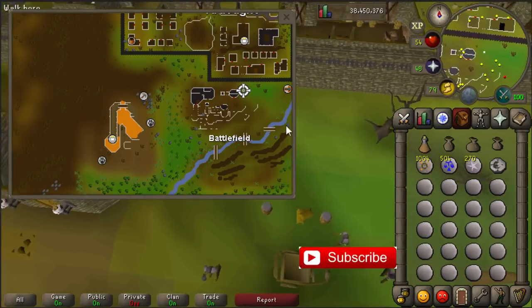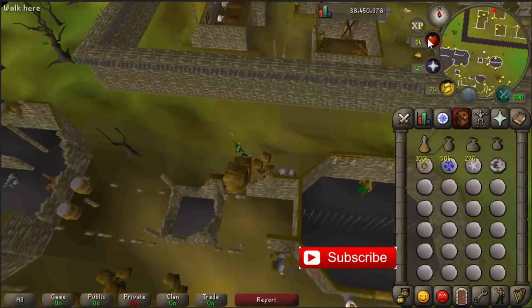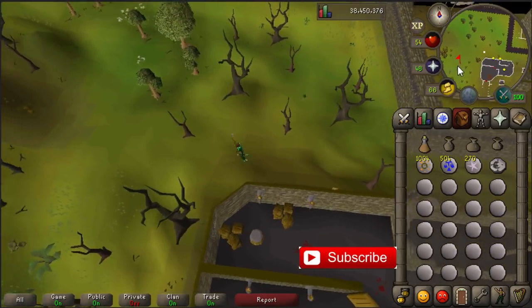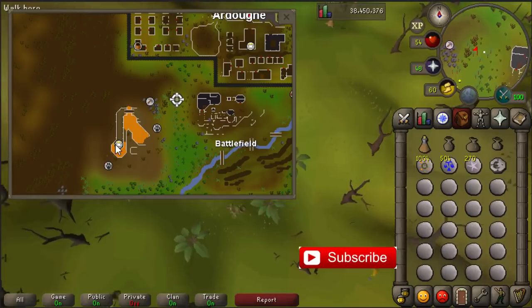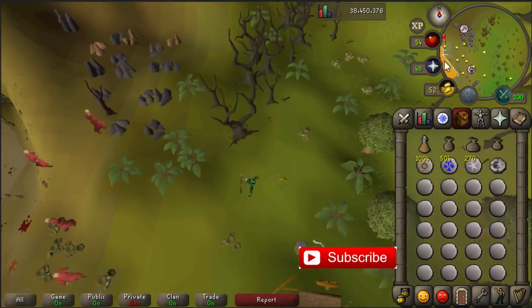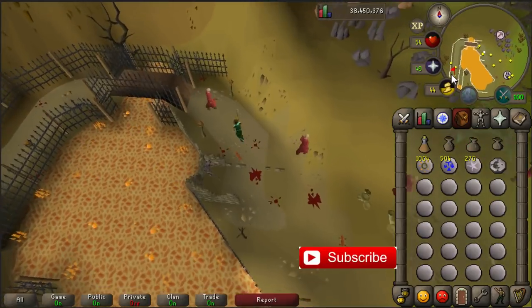Just near this altar there is a dungeon to go inside, but it's not marked on the map yet, so just keep going west. As you can see there is a prayer altar. So once your prayer points are low, you can go outside the dungeon, pray at the altar and go back inside — it only takes a couple of seconds.